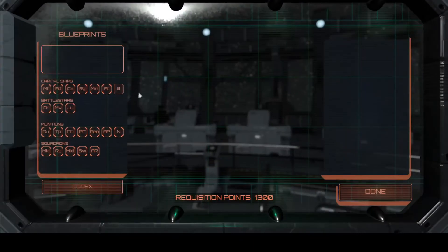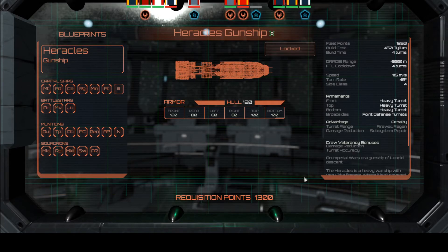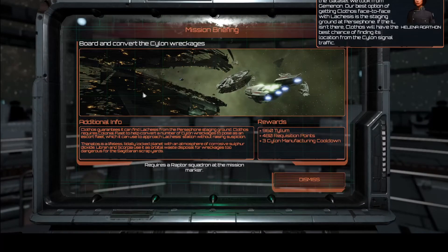My blueprints — oh, that's annoying. I think I have to do a little side mission, aren't I? Admiral, Commander, I finished running simulations with the data set we took from Geminon. Our best option of getting Clothos face to face with Lachesis is the staging ground at Persephone. If the I.L. isn't there, Clothos will have the best chance of finding its location from the Cylon signal traffic.